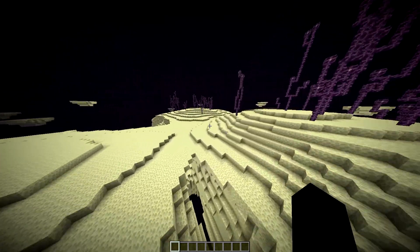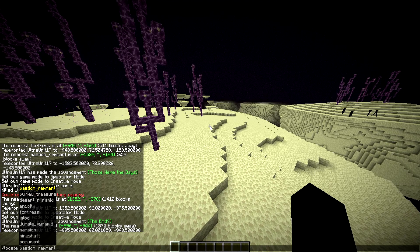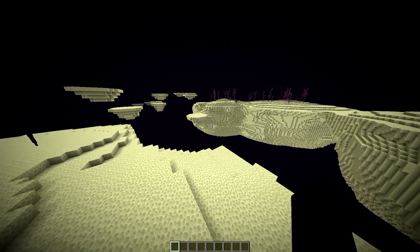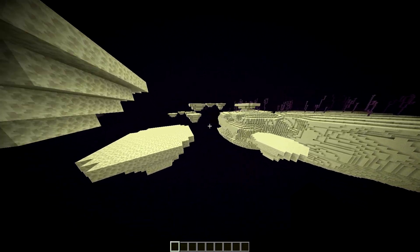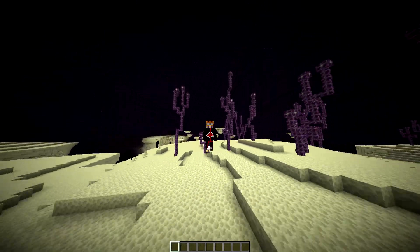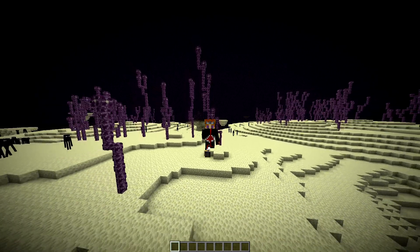If you get a comment asking what structures you can locate — all you do is type slash locate, space, tab and it will show you everything. You can do: bastion remnant, buried treasure, desert pyramid, end city, fortress, igloo, jungle pyramid, mansion, mineshaft, monument, nether fossil, ocean ruin, pillager outpost, ruined portal, shipwreck, stronghold, swamp hut, and village. You can also locate biomes — that's a separate command called slash locate biome, which I'll show in the next video. Smash like, subscribe, and I hope to see you next time!